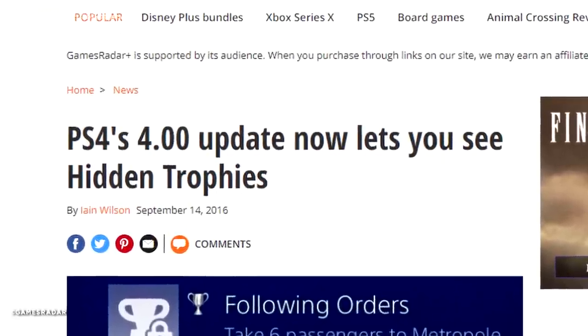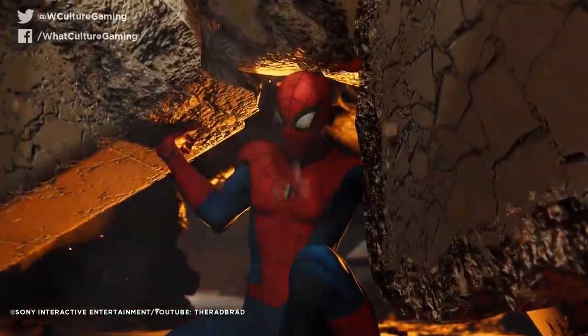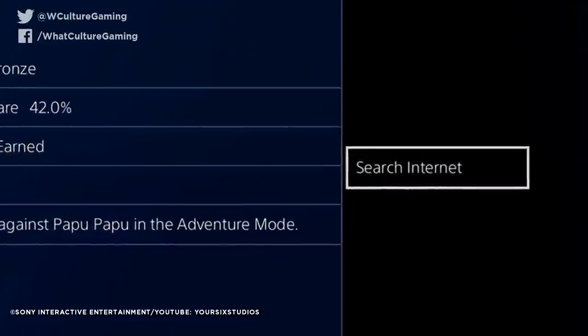That doesn't need to be the case. You can actually select the trophy with X to view it, then hit Square to reveal the unlock method right there. Sony go one further — on this screen, just hit the Options button and you'll be able to auto-search the internet for how to unlock the trophy itself.